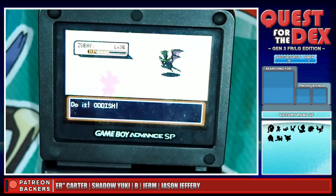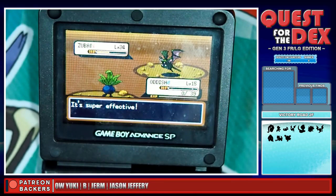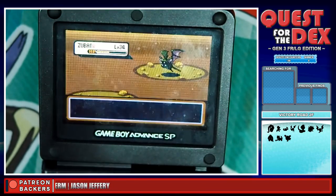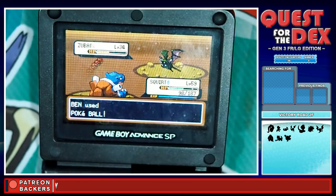Up next is Oddish. This is really intense. I got Air Cutter — are you serious?! It's the miracle throw now, I think. There's no way I can weaken it with a Blastoise at level 59. Pokéball, go! Please! Yes! I did it! I didn't dare to use the Master Ball! Oh my goodness gracious me, I just did that!